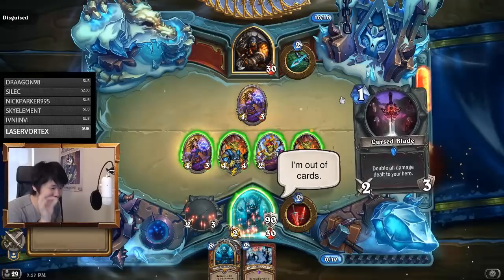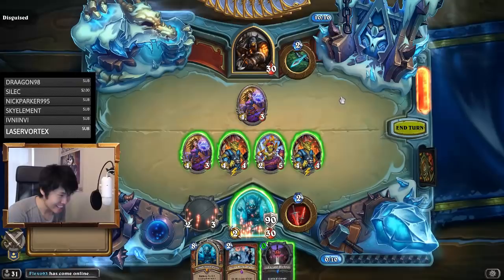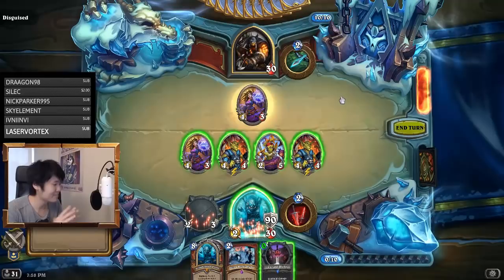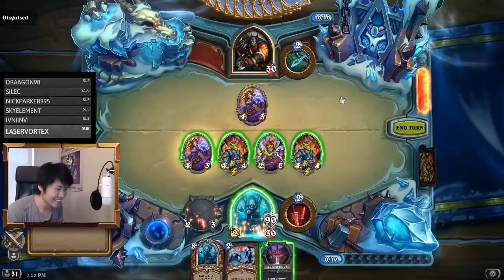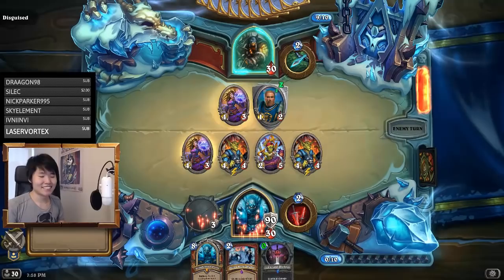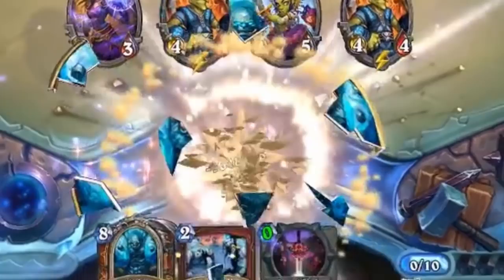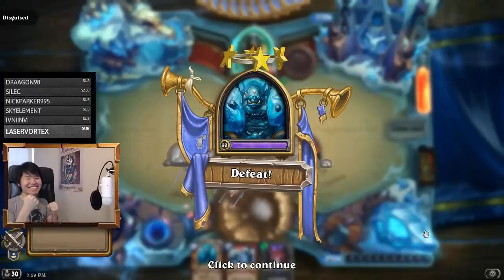So this hero power from our opponent should deal 1 million damage. This is a 1 million damage hero power. If I did all my math correctly, if I counted my Curse Blades and my Garroshes all correctly, this hero power is going to deal 1 million damage. Two mana, 1 million damage hero power.